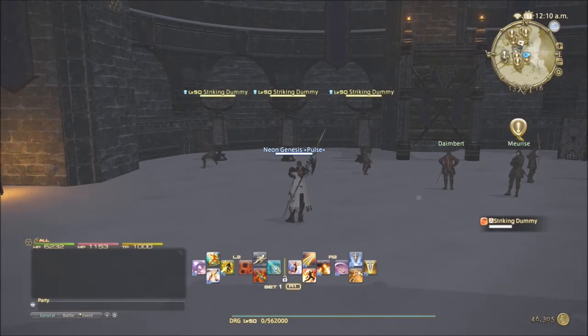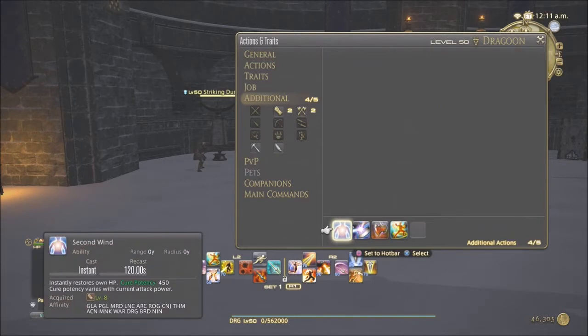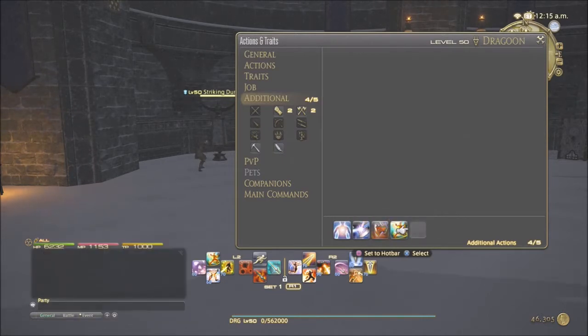Whether it be right or wrong, this is how I play the job. Let's go over some abilities real quick. The cross-class abilities I've taken are Second Wind, Foresight, Bloodbath, and Eternal Release. There is another one we can take from Pugilist called Mercy Stroke. I haven't leveled my Monk that high to take it yet, but I'll be working on that hopefully before Heavensward.